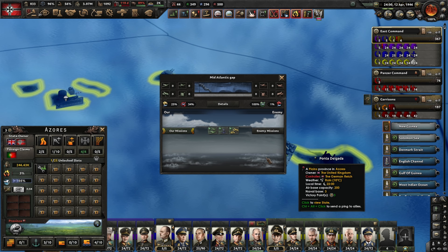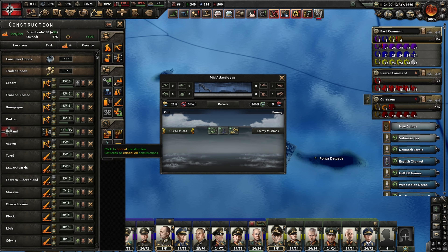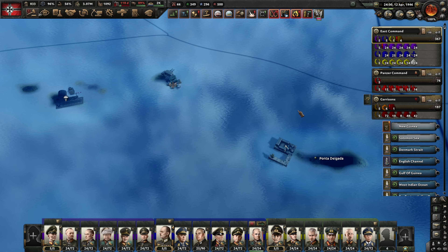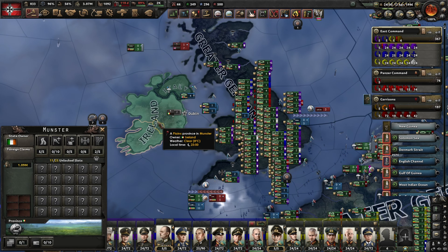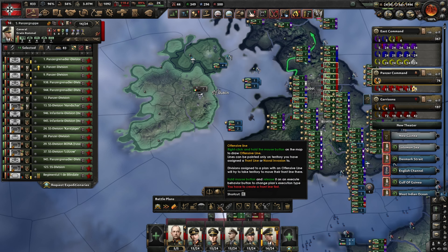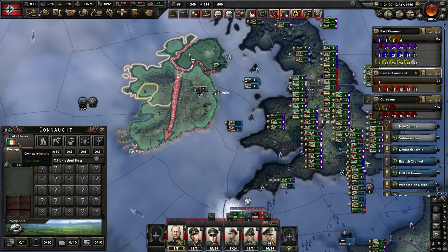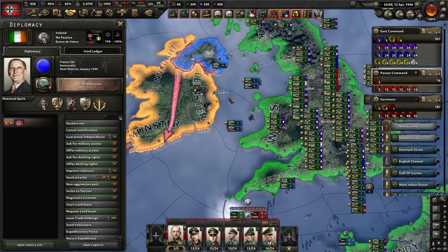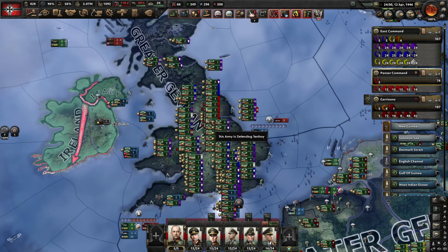I want to go to the Azores — there we go. We're using it for a military factory; let's tear that one down and put a rocket site on the Azores as well. That one should have very good range. Another thing I was thinking: we want to liberate Ireland as well. We probably don't have that much to stop us with, and it should be something like a 25-day justification. Perfect — we should be able to overrun them before anything actually makes it there.